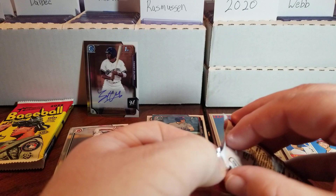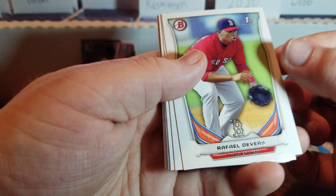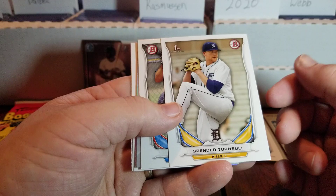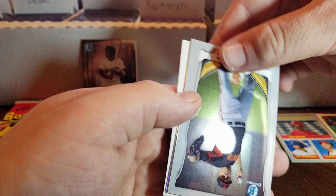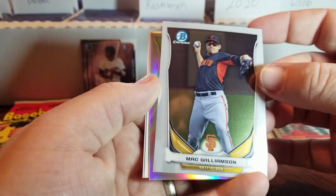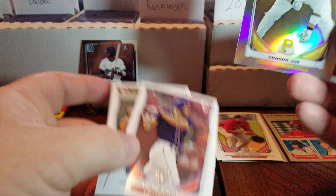We are going to follow that up with 2014 Bowman Draft. This has some big guys — Devers, Jimenez, Trea Turner, Kris Bryant, Matt Chapman, Kyle Schwarber, Michael Kopech, Dylan Cease, and Alex Verdugo. There's a paper of Rafael Devers — we'll put that right there with the Yordan. First Bowman of Spencer Turnbull — he has a no-hitter under his belt, so we will take it. Eric Giglio, I'm not familiar with him. Our Chromes — we have Mack Williamson, I remember him, he had a decent stretch but I never heard of him again. And I am so happy with this one — Connor Joe, first Bowman Refractor.